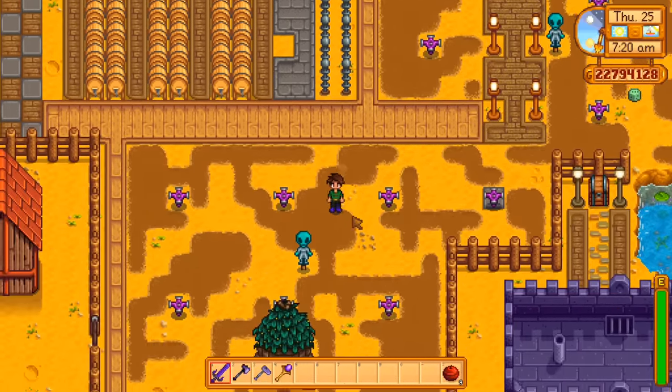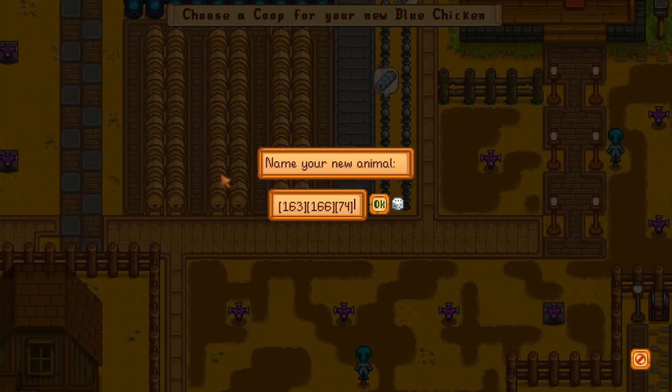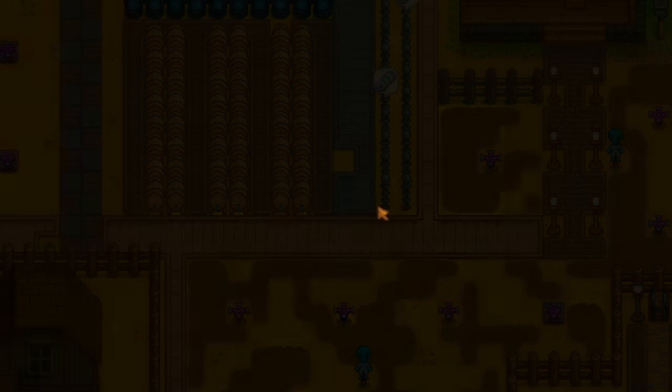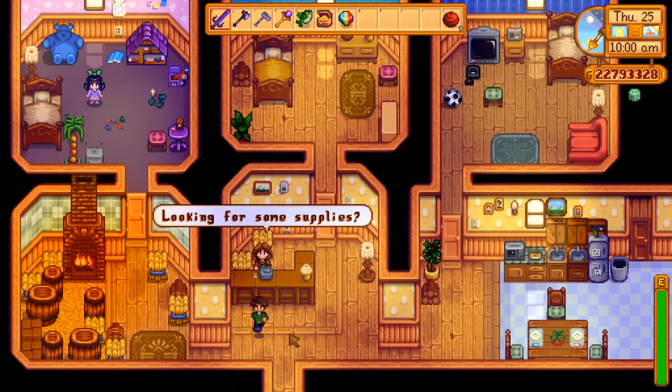There's another way to utilize this trick — animals of course. A chicken costs 800 gold, but using these numbers I get my money back right away because I get a prismatic shard, a treasure chest, and a legend fish. Keep in mind that animal names are just one digit shorter, meaning you can have two three-digit items and then one two-digit item — that's why I use a prismatic shard in this case. So name your new animal, done. Marnie says its name out loud — there are the items on the left: prismatic shard, treasure chest, legend fish. The chicken pays for itself.